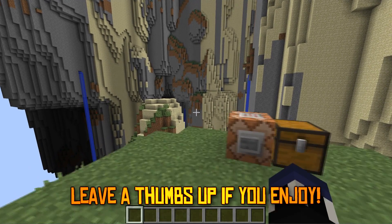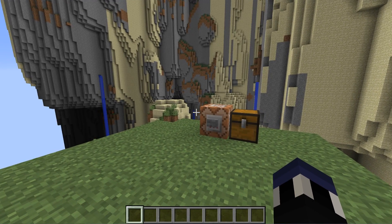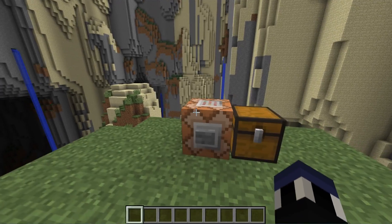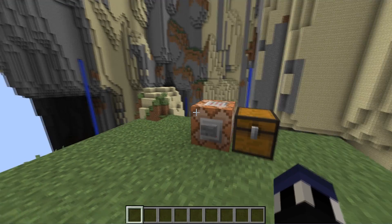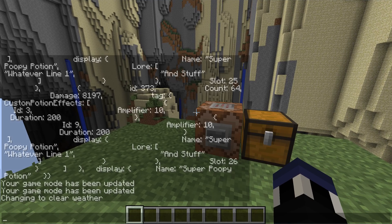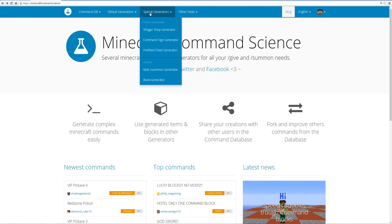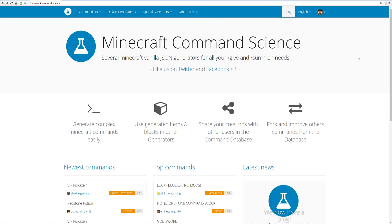Hey guys, Antronome here, and welcome back to another Minecraft video. Today I'm going to be showing you guys a website called MinecraftCommand.Science — yes, that is the actual URL. Have you ever wanted to create a custom command within Minecraft without manually typing in all your amplifiers? Or wanted to generate custom potions, tools, armor, items, custom heads, villager shops, command signs, pre-filled chests, block generators, skin fetchers, or armor color generators? Well, this is the website for you.